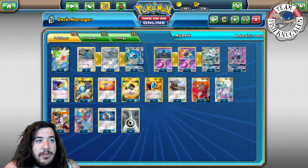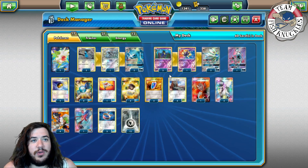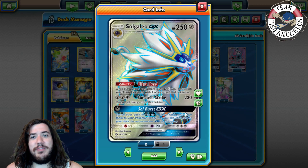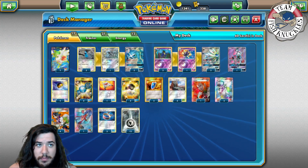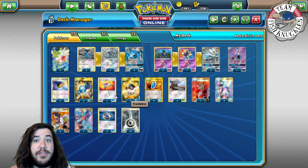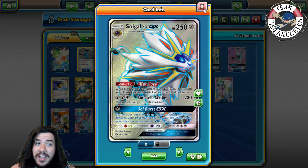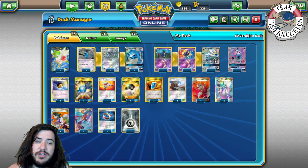We're running a 3-1-3 Metagross line with Beldum that can ram for one energy and Metang that can ram again for one energy. Solgaleo GX is how we start the game — we use Sol Burst GX to search for five energy cards and attach them to our Pokémon however we want. The plan is to put one on the active Solgaleo, two on a Beldum on the bench, and two on another Beldum or Metagross, so next turn three different attackers are ready. Solgaleo's Sunshine Strike does 230 damage, knocking out almost everything, and Metagross can recover those discarded energies with Geotech System.